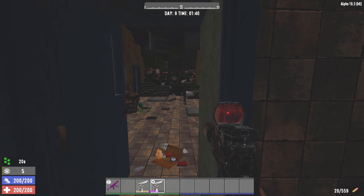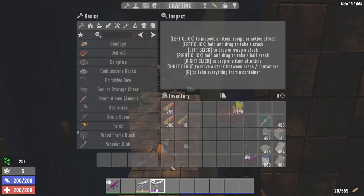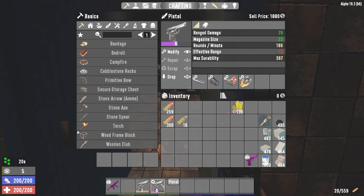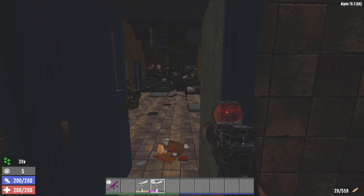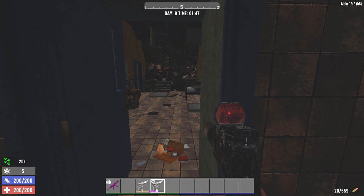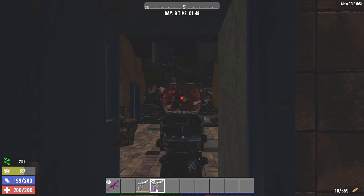Early game, this one is really, really good because it's accessible. Late game with a silencer it can do massive damage — 79 is really good damage. Put on some hollow points and you have even more damage, so it works late game as well. You end up having a lot of 9mm ammo. Can't go wrong with a pistol.